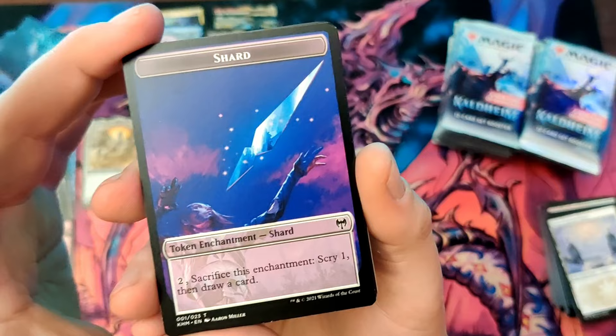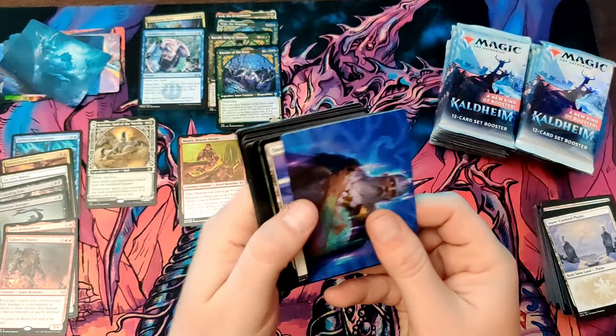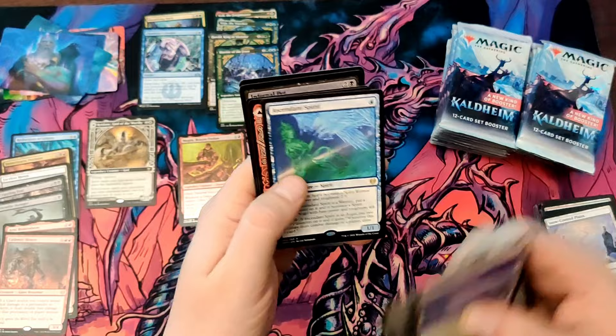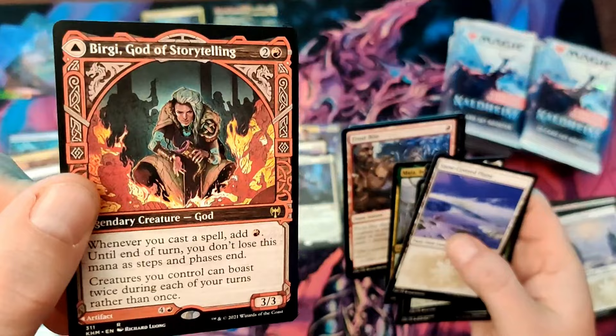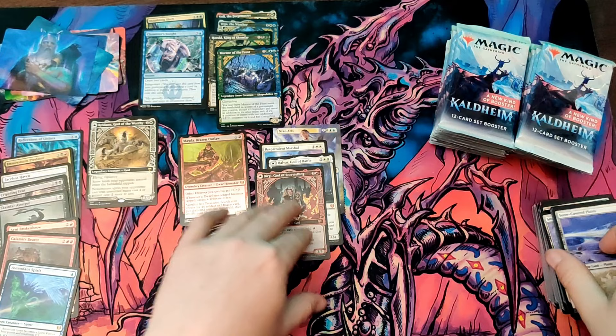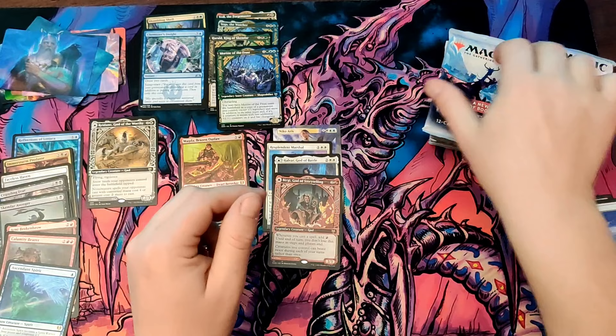So this is what Niko Aris gives you — it is a token enchantment: tap and sacrifice, or pay to sacrifice this enchantment, scry one and draw a card. Alrond, very cool. I really do like the art cards — they are just cool to have. Ascendant Spirit, kind of a meh, but a Bergie showcase — that is awesome, that will be going in my Kikar deck for sure. Very cool — Crossbite, Infernal Pet, the Bergie. That's just beautiful — look at that. That is just too good not to build in Kikar.